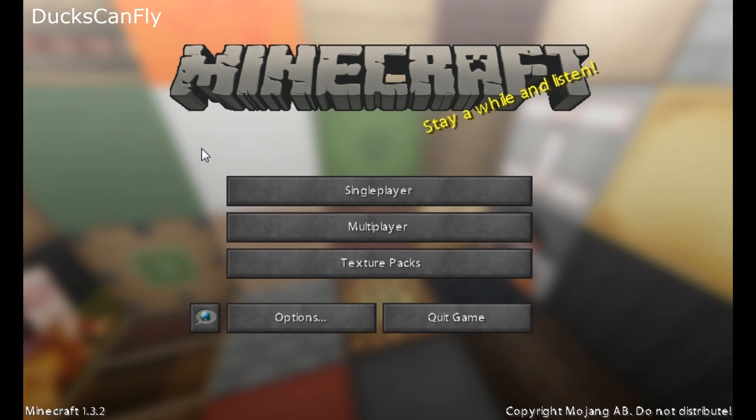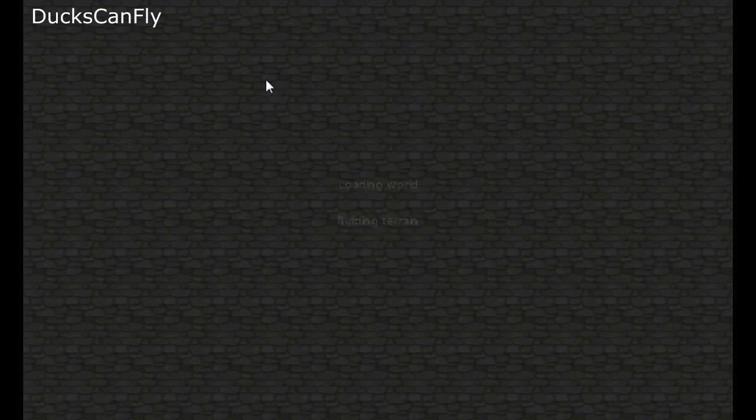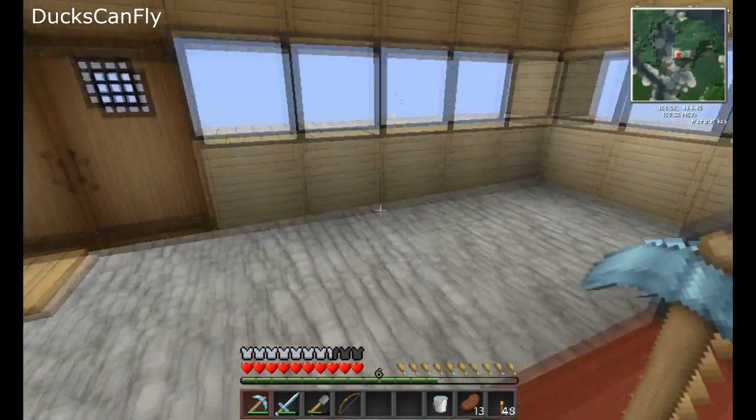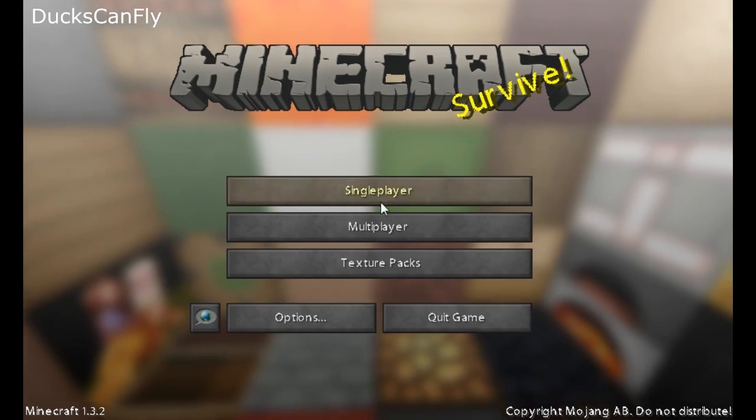What's up guys, Duck Opinion here. We're doing more let's play on the robot world with this really cool texture pack. I like it. The texture pack is this one right here, the Solatex. It's really cool, I like it, it's really clean, it's really amazing.